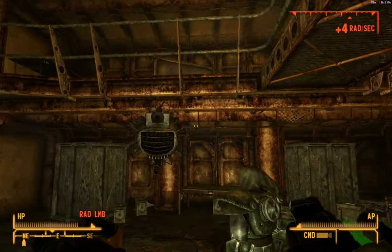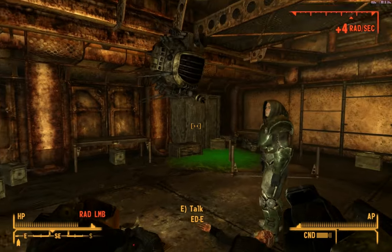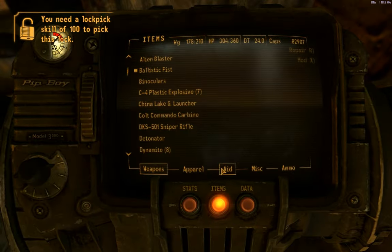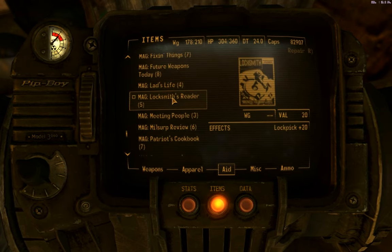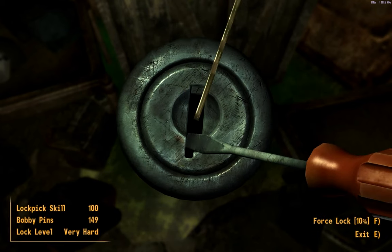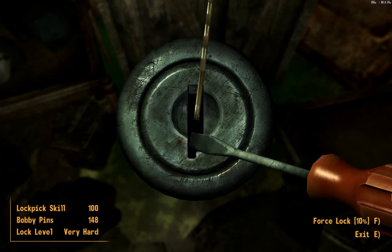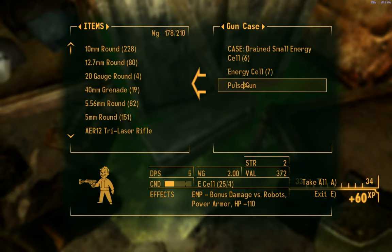We're at Vault 34 in the armory and I've just looted everything there is. I did some inventory management but I did not open this lock yet, and I wanted to do that for you. We need the locksmith's reader — there we go. I think that does it. Good.